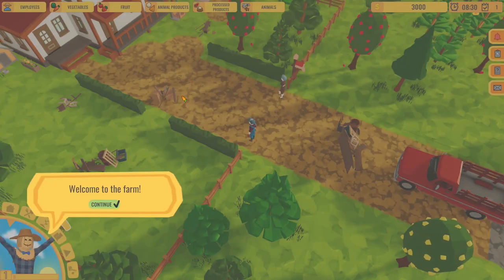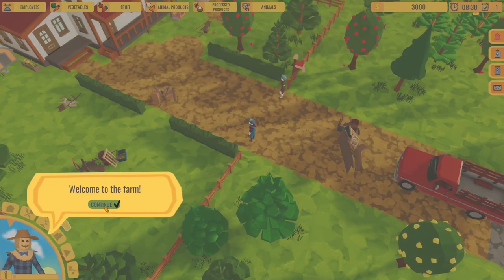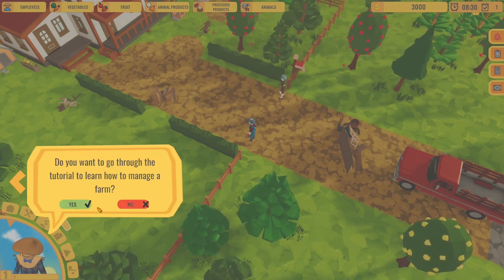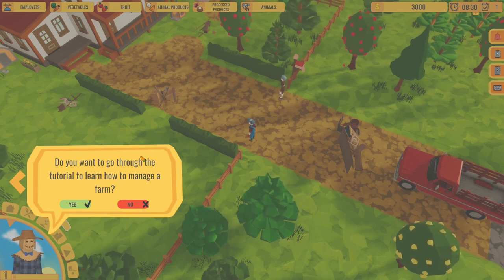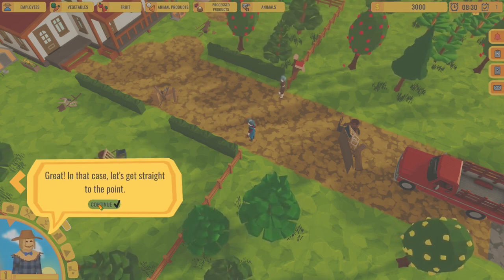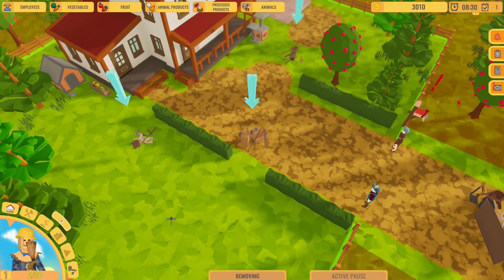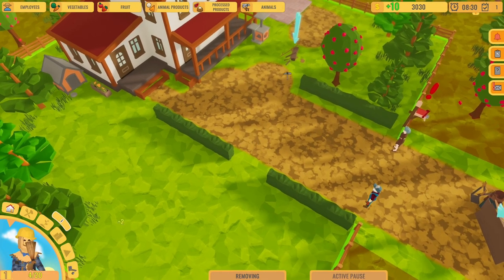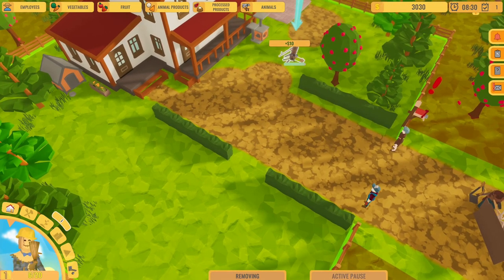It looks like we're going to have to do some cleanup. Welcome to the farm! We need to clean this up quickly before anything can be done here. Do you want to go through the tutorial to learn how to manage a farm? Yes, of course. So the first thing we've got to do is just removing the rubbish. You just click on the demolish tool and then hold the left click and it sells this stuff actually, so it's a way to make a little bit of money at first.